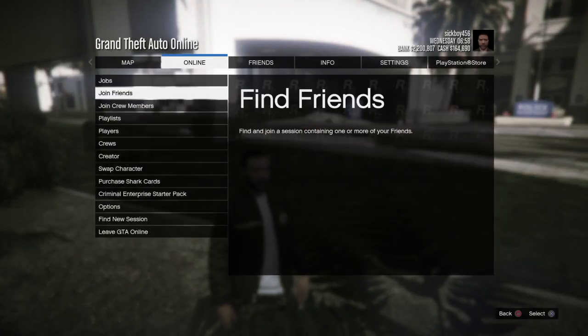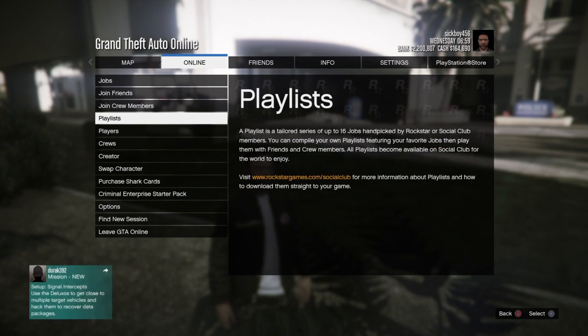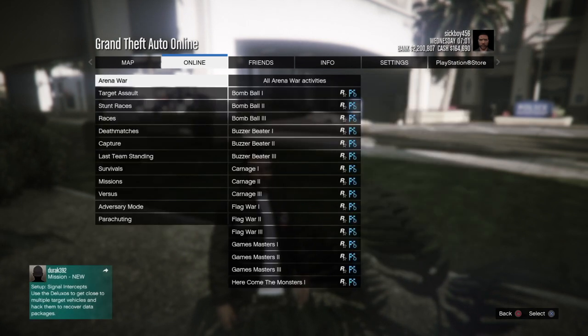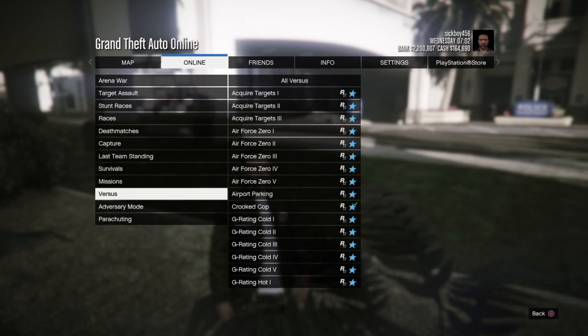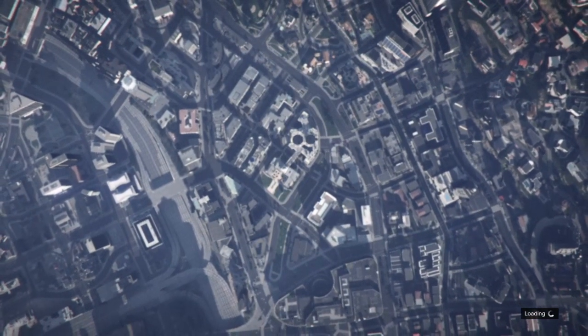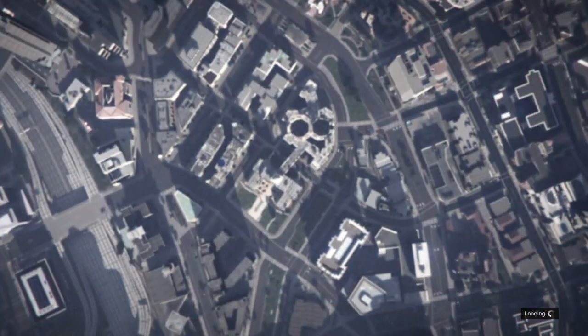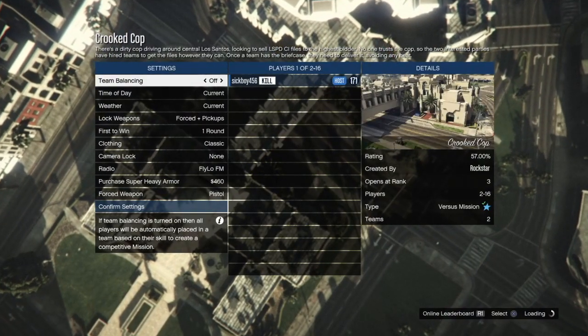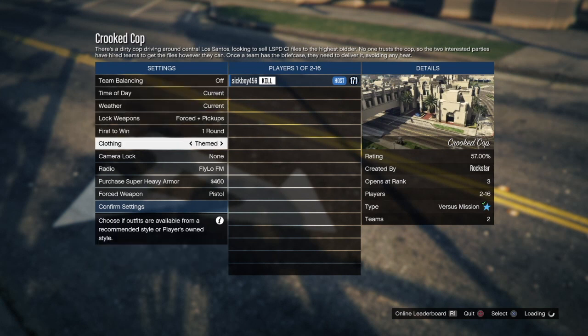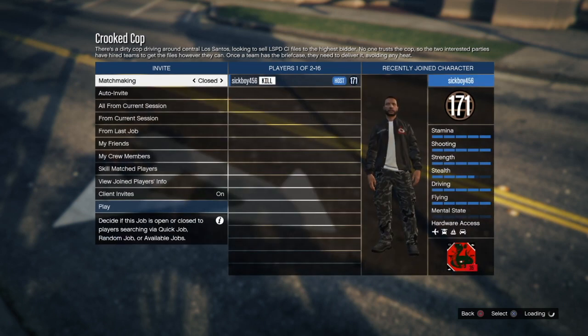From here is the final part to make the glitch work. Go to Play Jobs, Rockstar Created, then Versus, and go to Crooked Cop. From here, invite a friend. What you need to make sure is that you change the clothing from Classic to Player Owned — that's important. Then confirm the settings and everything's good from there.